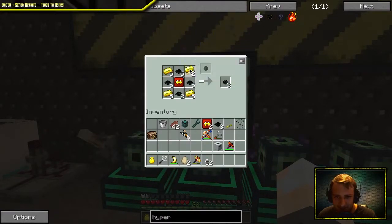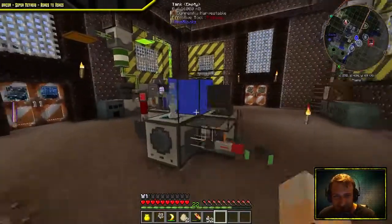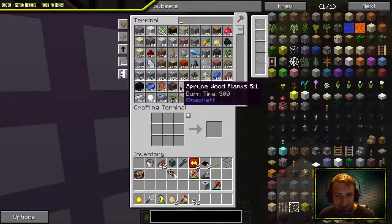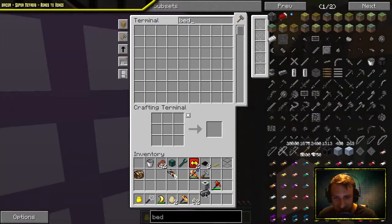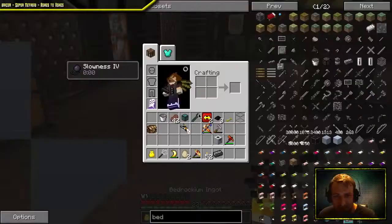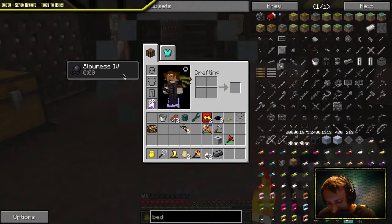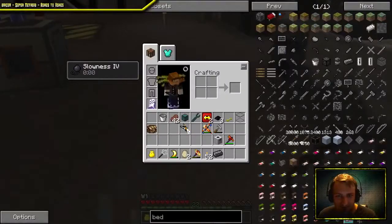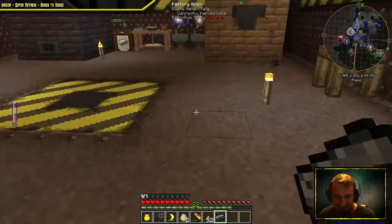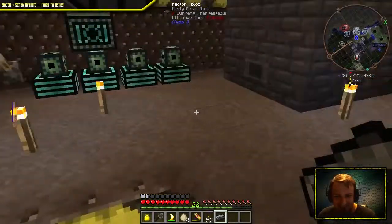Have you made any of that bedrock ingot? No. It gives you a status effect — it just weighs you down. It gives you slowness whenever you carry one. Just having it in your inventory gives you slowness. Holy crap — it gives you Slowness 4 just from having it in your inventory.